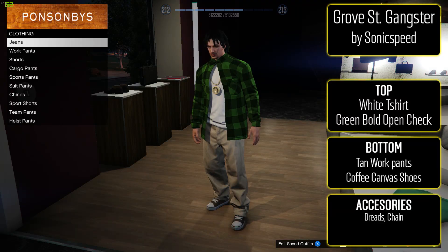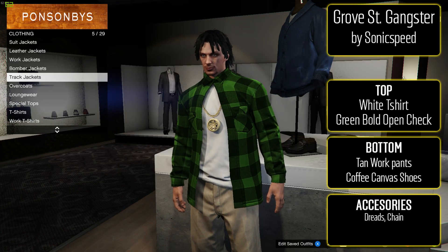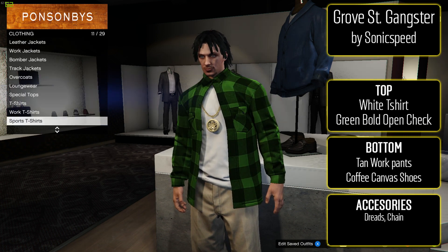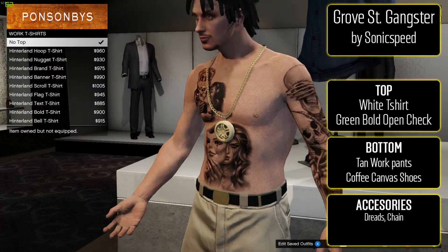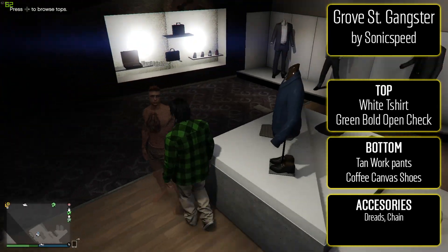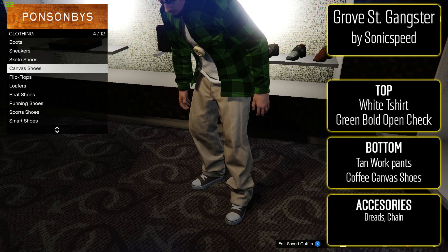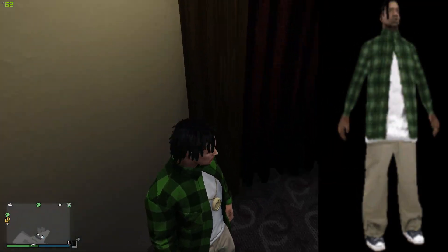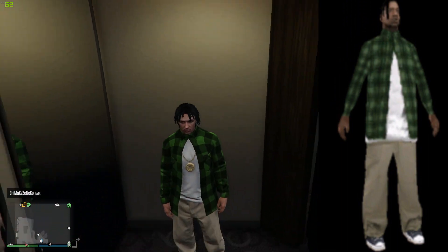Next is a great one from Sonic Speed — the Grove Street Gangster from GTA San Andreas, and it looks nearly identical to the original. Put on the white t-shirt with the green bold open check work shirt. For the bottom, tan work pants and coffee canvas shoes. You also need dreads as the hairstyle. As you can see in the picture it basically looks identical — really cool, nice and simple, and perfect if you want to be associated with the Grove Street gang.